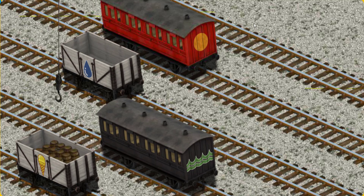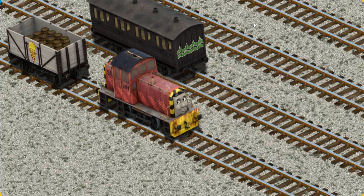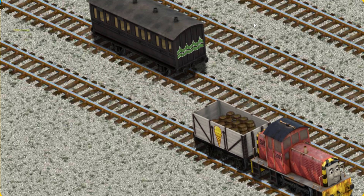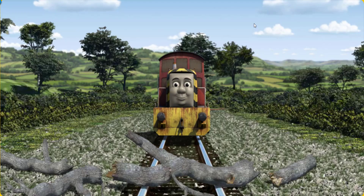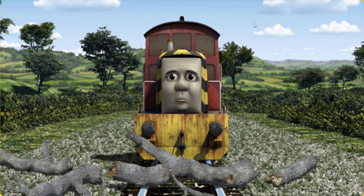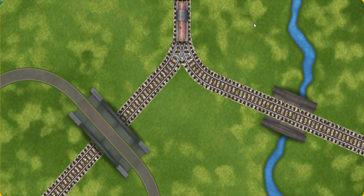You found it! Salty set out for the steamworks. Suddenly, the tracks were blocked. Salty had to stop. He would have to go another way. Help Salty find the track that goes over the shortest bridge.